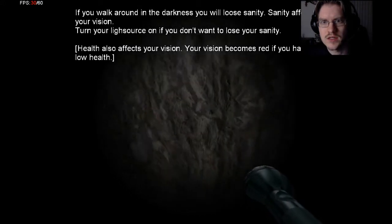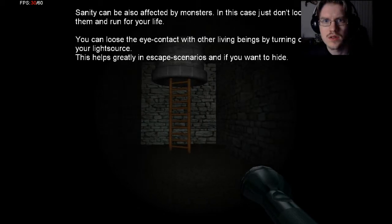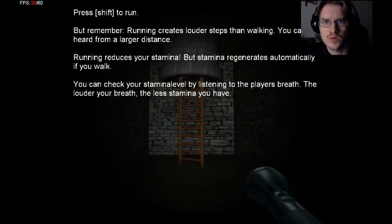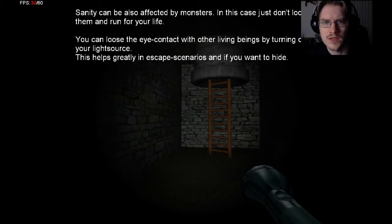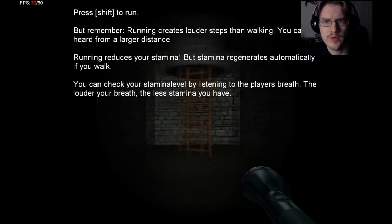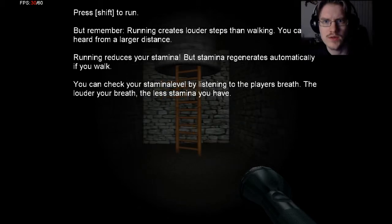It's got a nice look on it. The sanity can be affected by monsters — in this case don't look at them. You lose the icons of other living beings by turning off your light source. This helps greatly in escape scenarios and if you want to hide. Press shift to run, but remember running creates louder steps than walking. Running reduces your stamina, but stamina regenerates.